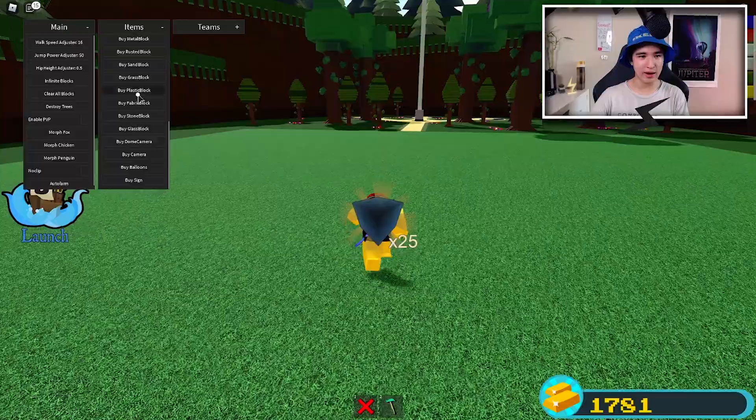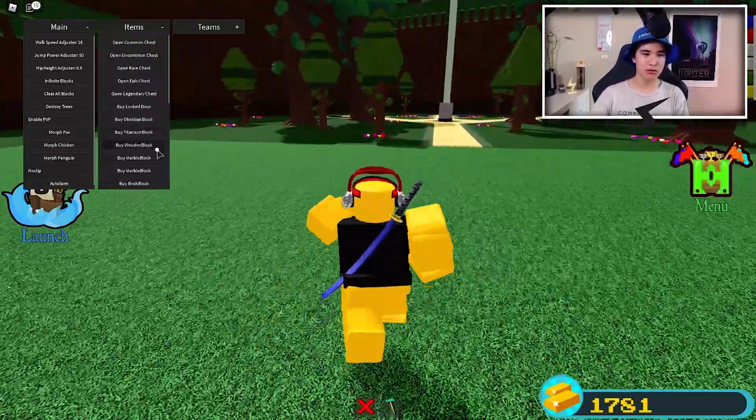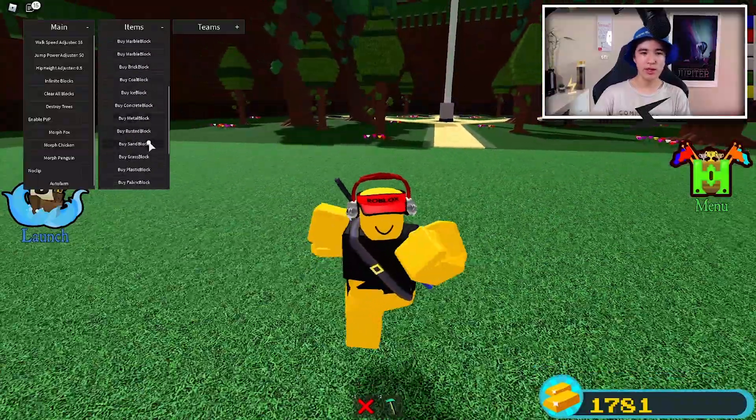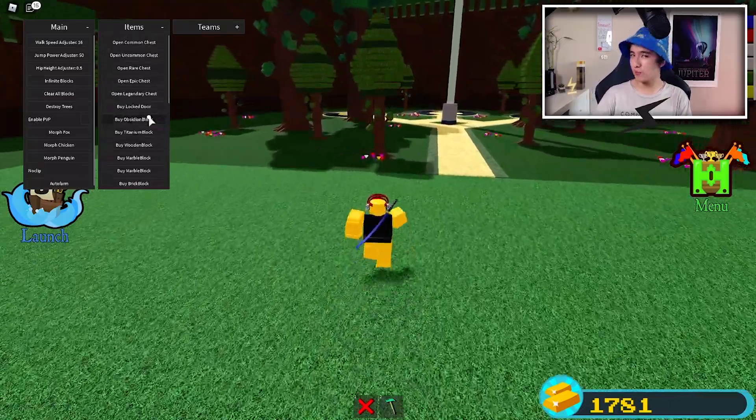You can buy lots of stuff from there — cameras, concrete, marble, sand, grass — literally every single block in the shop you can buy from the GUI, so it's pretty useful.